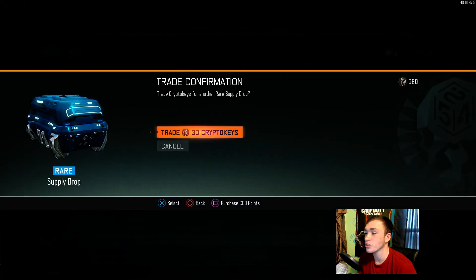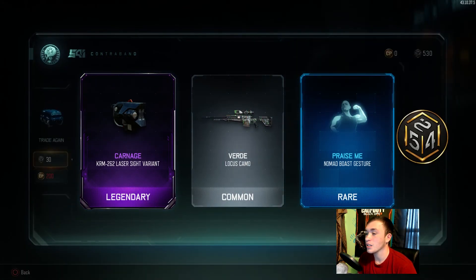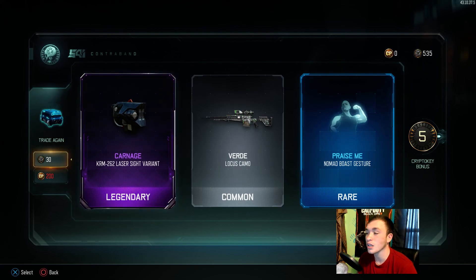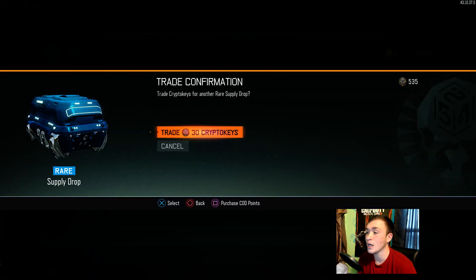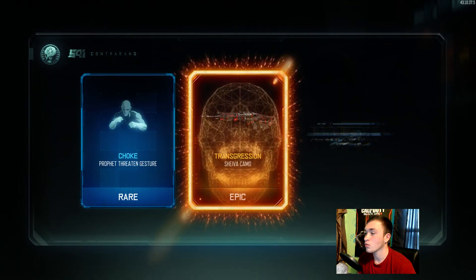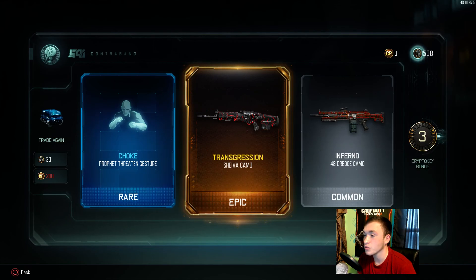That supply drop was just terrible. We got the Laser Sight for the KRM. In my opinion, the Laser Sight is probably the best attachment to run on any shotgun because it lowers the hip-fire spread — so any Laser Sight variant for any shotgun is actually really good to have.